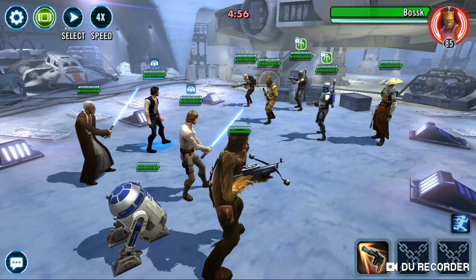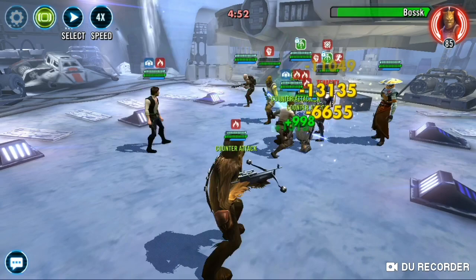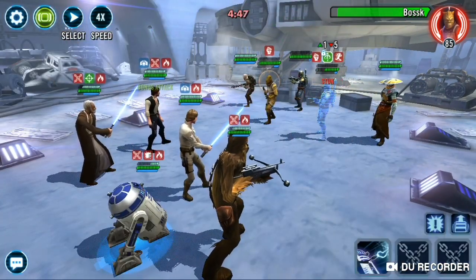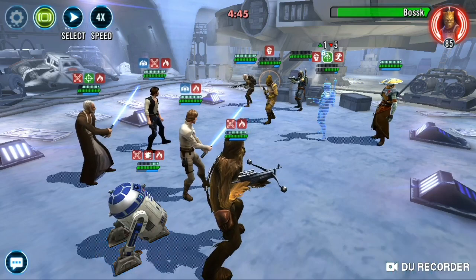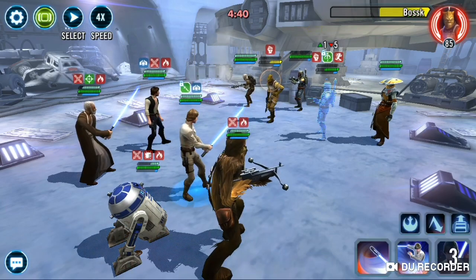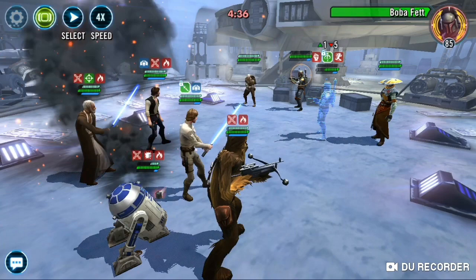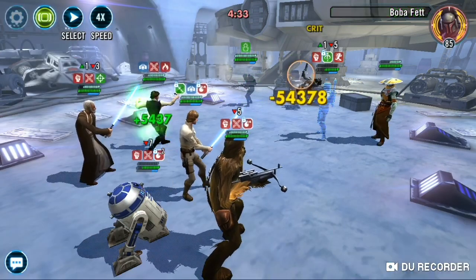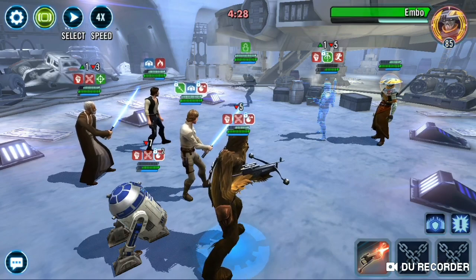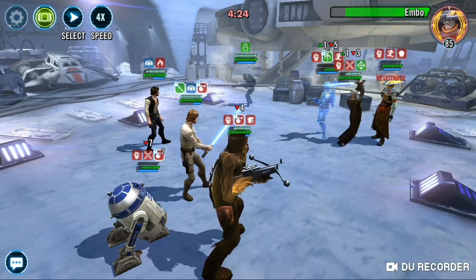I almost hit the stun button on Jango — my finger almost slipped there. Counter, counter, counter, counter. Let's see if I can stun Bosk since he has the tenacity down. We'll just remove him outright. With Dengar in there, this isn't going to be a high-banner win because his bombs will just kill me.